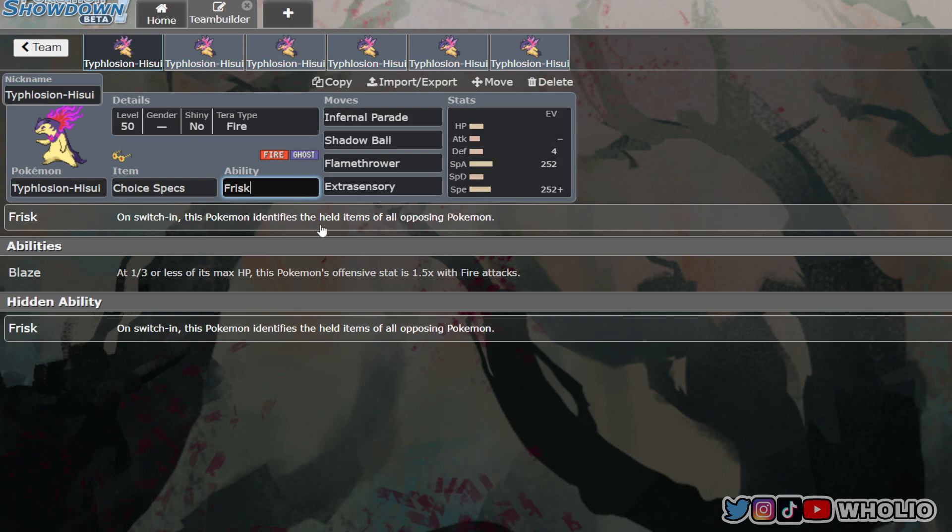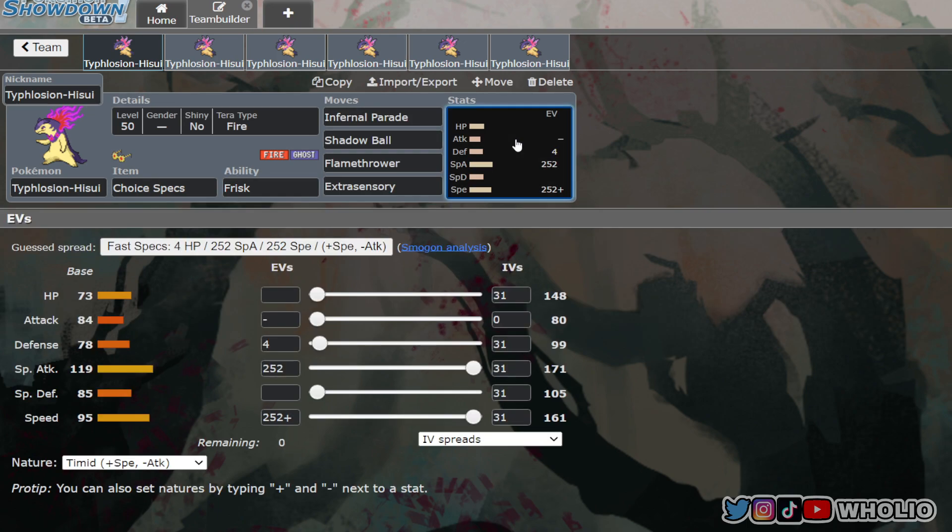The abilities for Hisuian Typhlosion are Frisk and Blaze. On switch-in, Frisk identifies the held items of all opposing Pokemon. It's a pretty useful ability mainly because you want to scout out whether opposing Pokemon have something like a Choice Scarf so you can see if they're going to outspeed you.